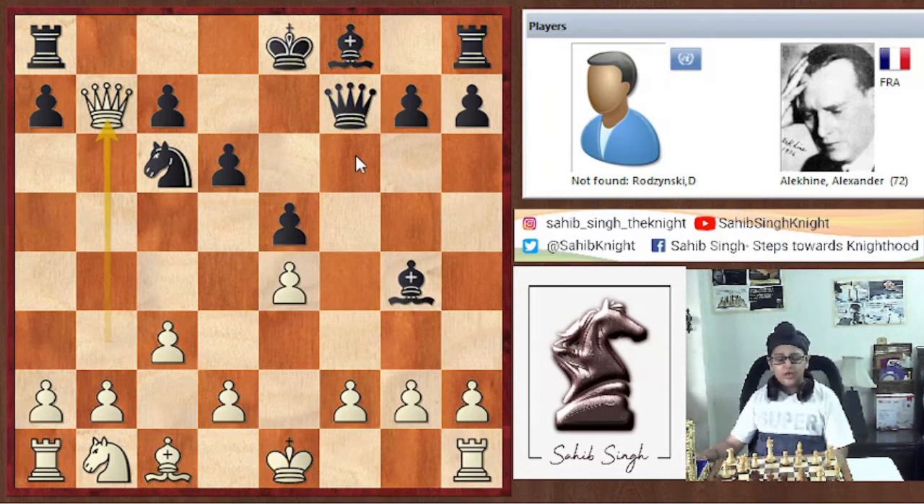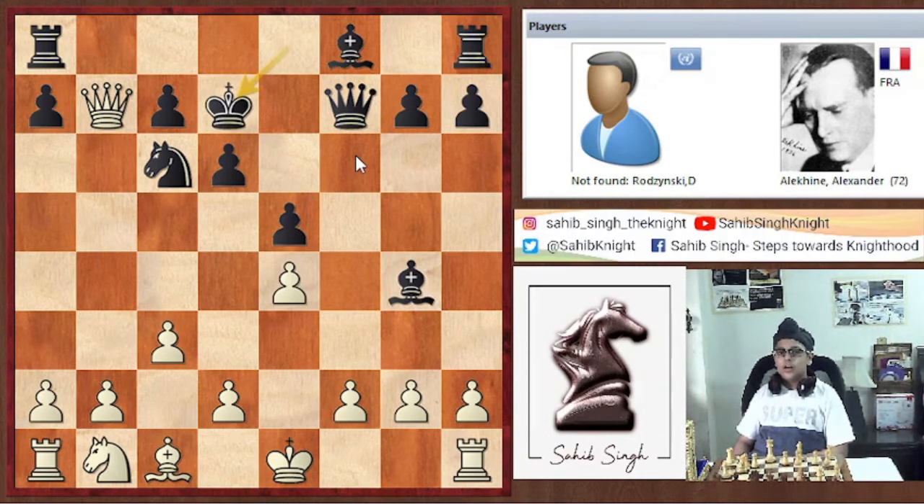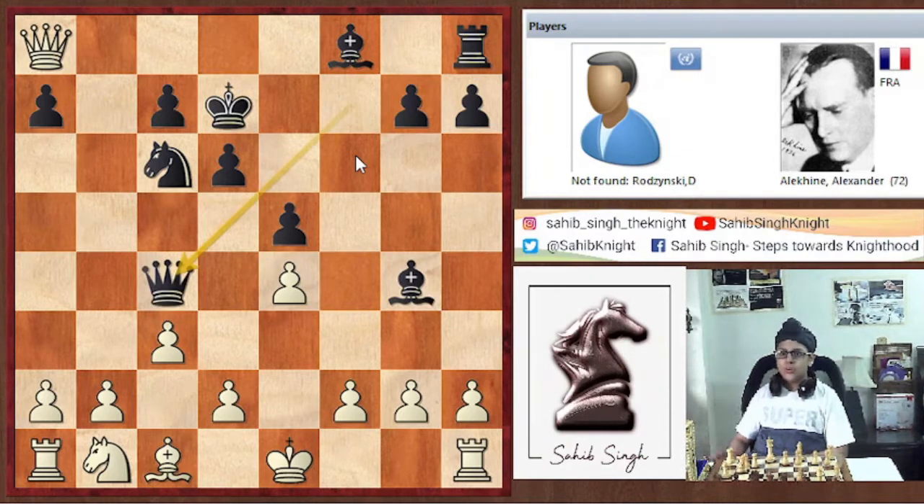Alekhine uses that as an advantage — he plays King d7. Now the queen has to capture the rook; that's the only sensible move. So Queen into a8, and now Queen c4, as there is no knight here. The queen is threatening to mate in one with Queen e2 checkmate, so white has to prevent this. We have f3.